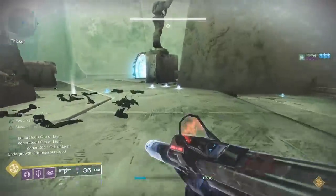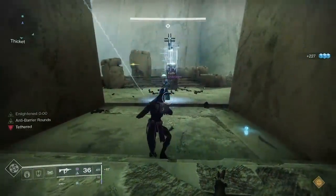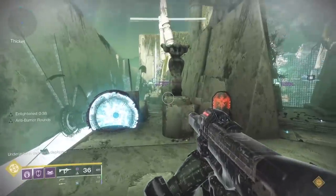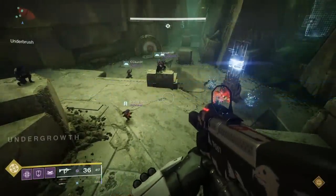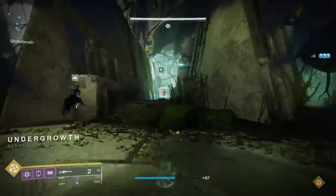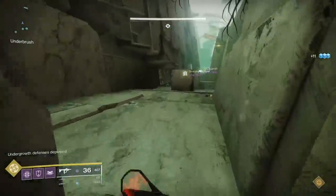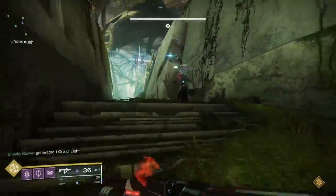You're going to assign 4 people to corners — 1 person for each corner — along with 2 roamers who will help out the corner players when needed. The objective of the fight is to prevent the Vex from sacrificing themselves at the relays at the corners of the map, while killing Angelics to steadily break down the center wall. Players will start at one corner of the square and kill adds to start the fight. An Angelic will spawn in the center path, which when killed will remove the shield on the tether box. The purpose of the tether box is to give the Enlightened buff, which lasts for 45 seconds.